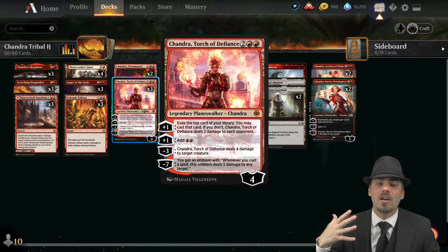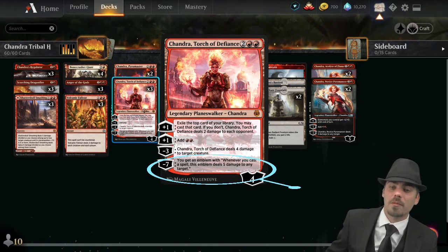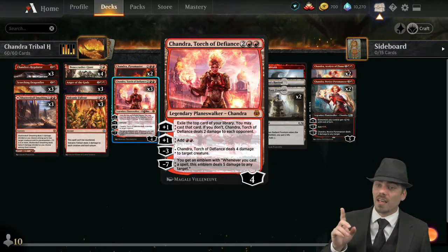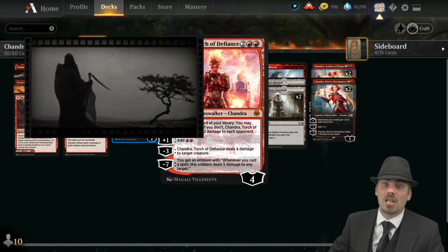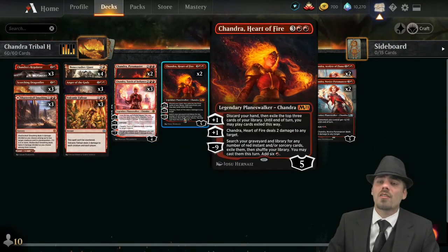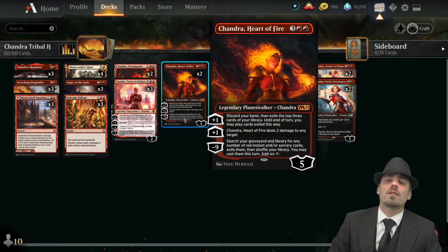Of course she ultimates relatively quickly — coming down on four, plussing to five, ultimating at seven. Whenever you cast a spell, the emblem deals five damage to any target. That will end the game very, very quickly. It's notable: if Chandra Torch of Defiance goes unchecked, she will kill the opponent and it won't take long.